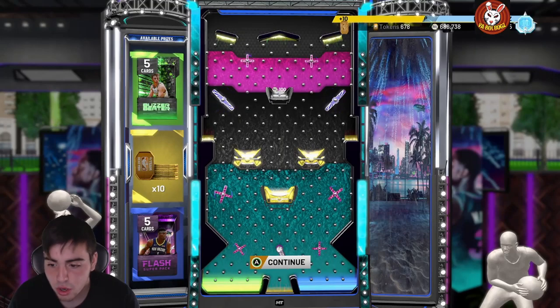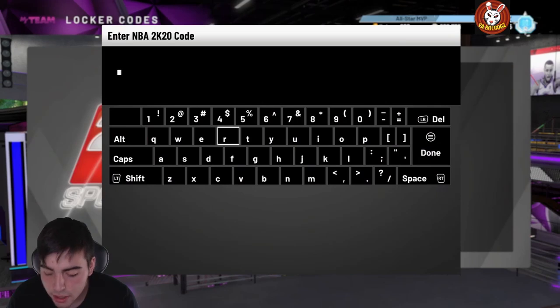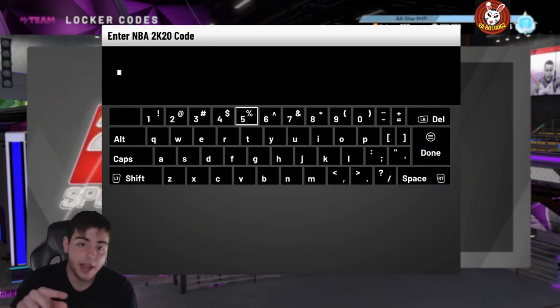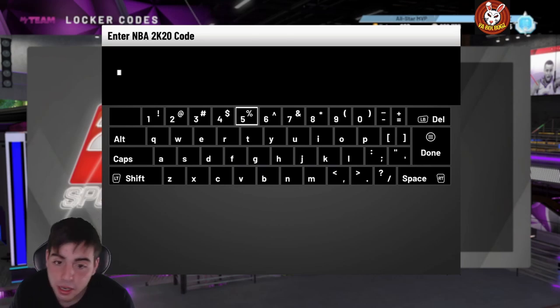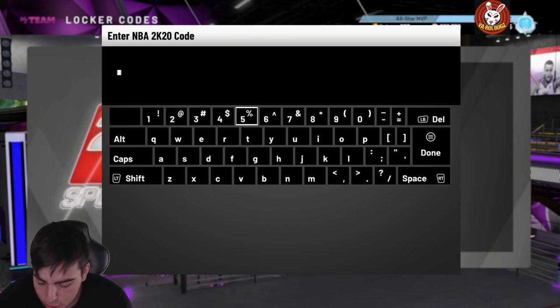We're going to go over some other locker codes. This one is also a decent locker code — it's 50-token-drop, so it's literally 50-50. The code is: 50-dash-token — if you don't know how to spell token, T-O-K-E-N — dash-drop.